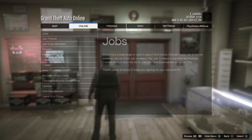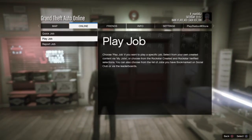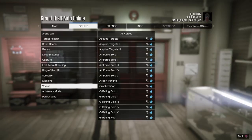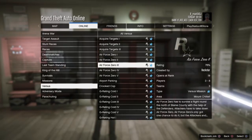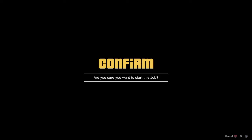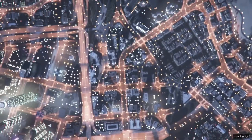Go back into Online, Jobs, Play Job, Rockstar Created, Versus, and it should be called 'Crooked Cop'. You will need a friend for this in order for it to work.